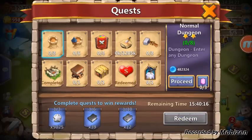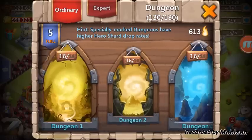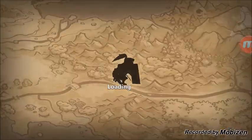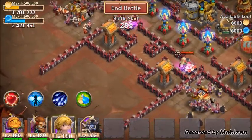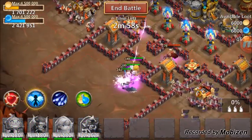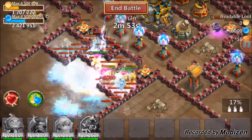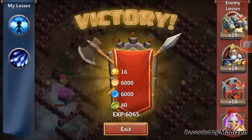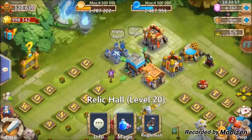I have some quests here to do. We're just gonna go in — I'm only running four heroes. Let's just go and test out this 99 minotaur now. Keep in mind my pumpkin duke, minotaur, and cupid are all 99, so I'm just curious what this minotaur can do.